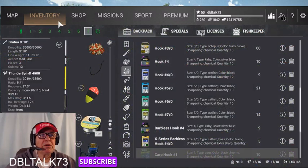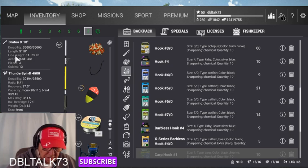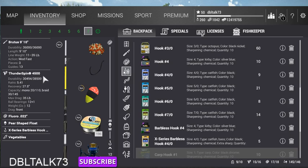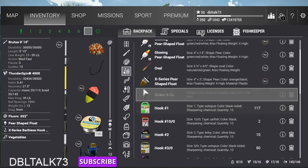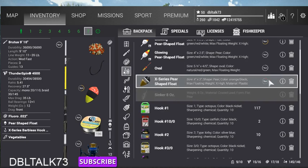What we're going to be using is our Brutus rod — Brutus 8-foot, 9'10", Thinner Spin 4500, 0.22 fluorocarbon line, and our pear-shaped float. If that one won't get us out there far enough, we may have to change to an X-series float. The only way you get that is to catch 20 pike in a row without missing any. You get that as a reward. It's a very, very heavy float — it'll cast a long way. I've used it a lot and I'm down to 13% durability, and you can't repair it.